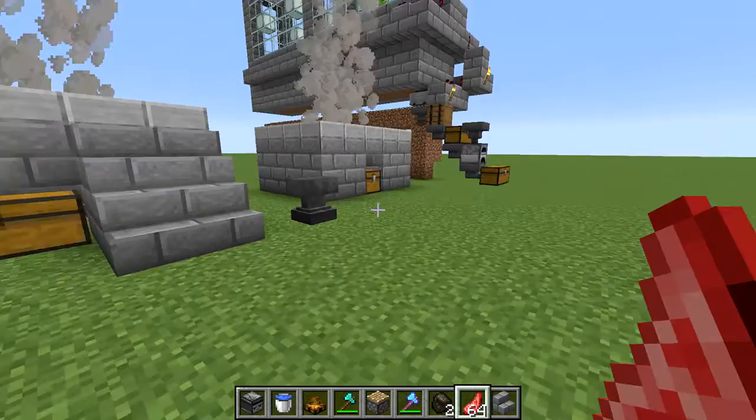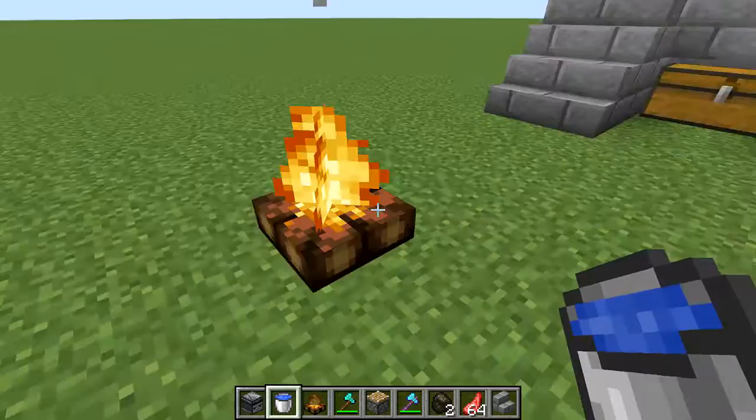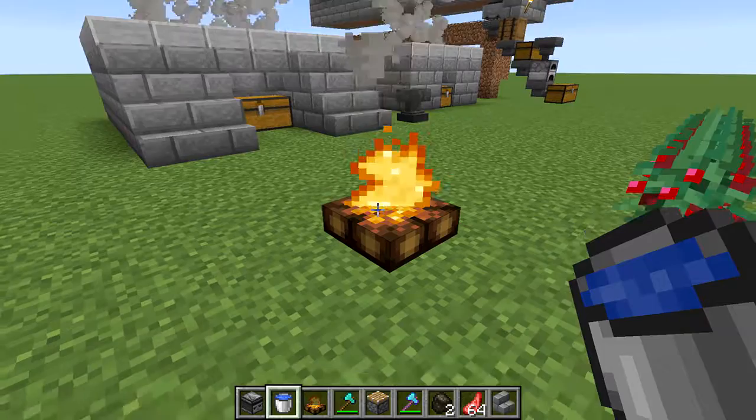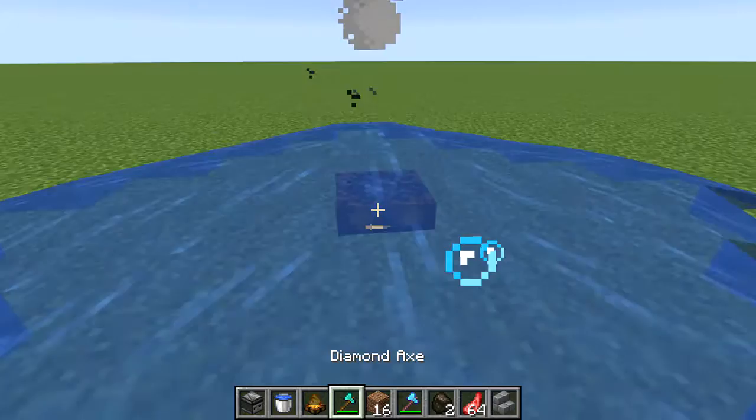Let's get right into this. One of the new things they added with Snapshot 19W02A is the campfire. Isn't it just lovely? It produces a little bit more light than a redstone torch — just enough light to keep mobs from spawning. It can also be put out with a bucket of water.